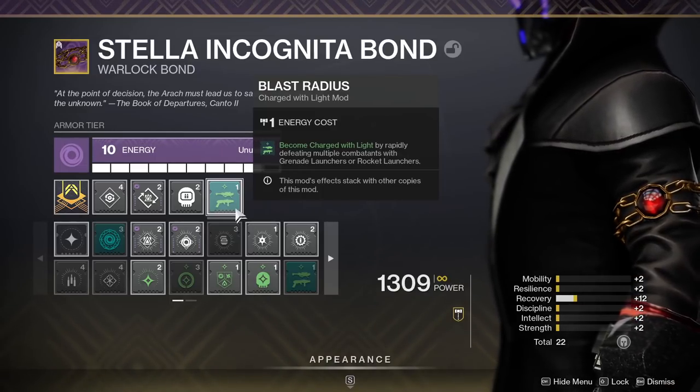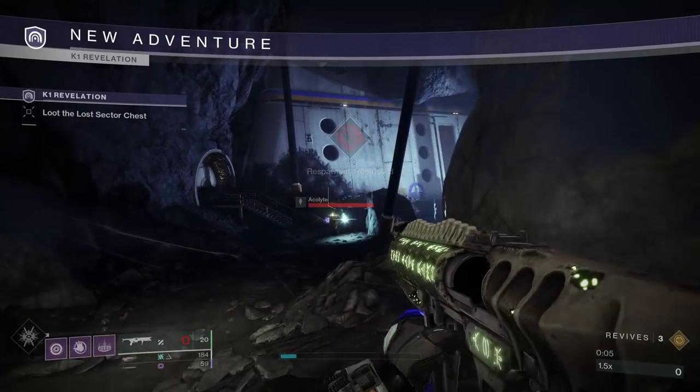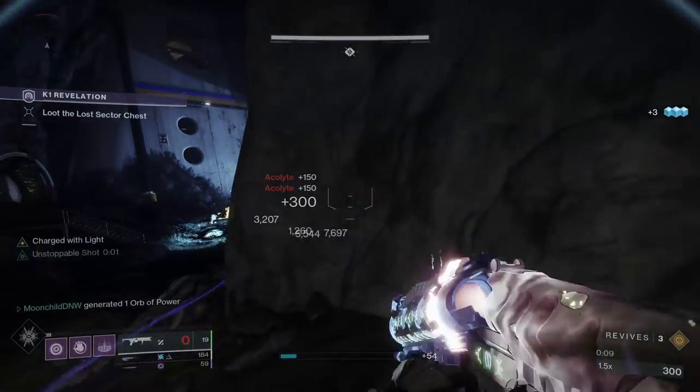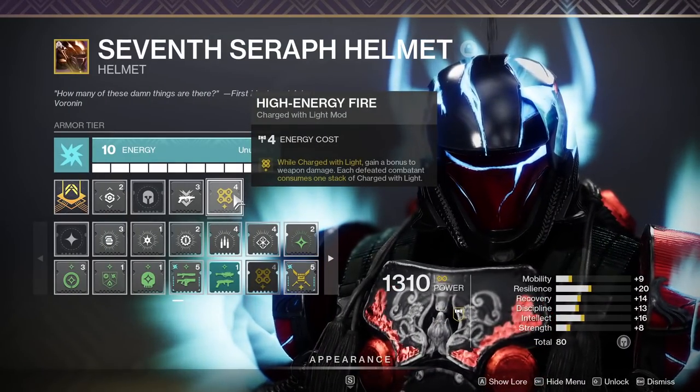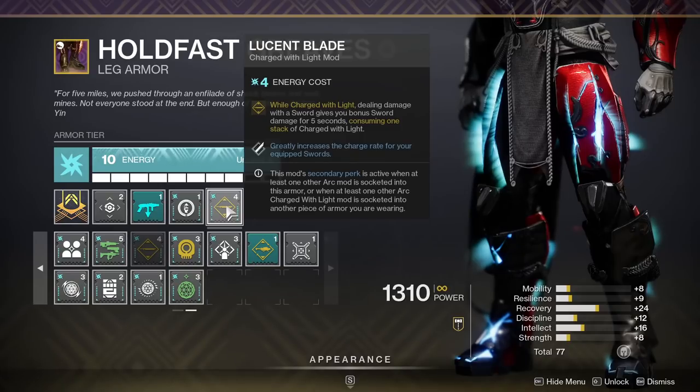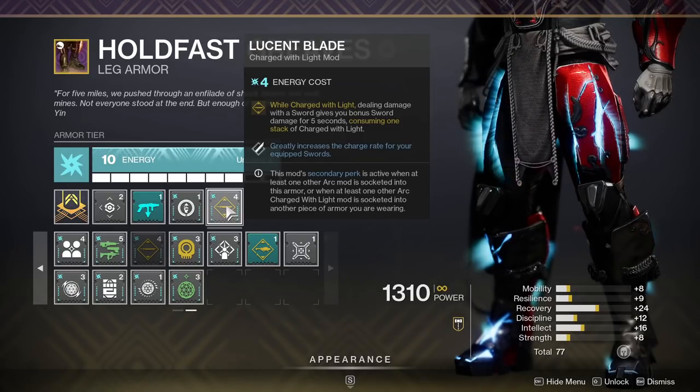This means every time Witherhorde melts a group of red bars, this mod is guaranteed to proc. Slot Lucent Blade and High Energy Fire to buff your weapon's damage and spend those charges. Lucent Blade gives you a 25% boost to all sword damage for five seconds after striking a target.